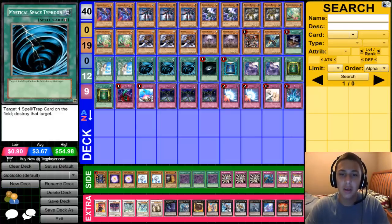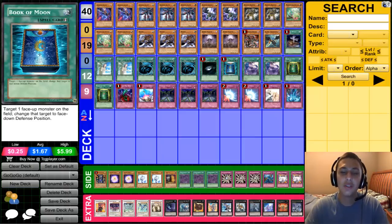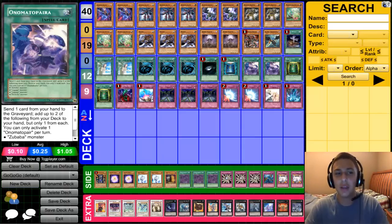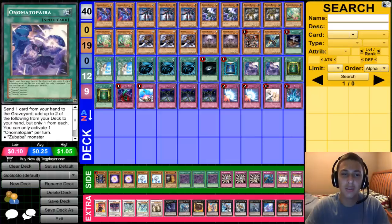Dark Hole to kill fields and win games. Book of Moon for similar utility. Two Avarice — a really cool tech: send one card from your hand to the graveyard to add up to two of the following cards from your deck to your hand, meaning you can just add one, but only one from each. You can add Zubaba, Gagaga, Gogogo, or Dododo. To maximize you want to search out Dododo Buster and something else.